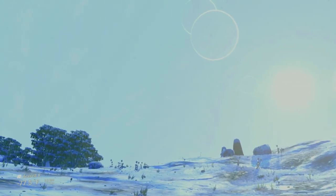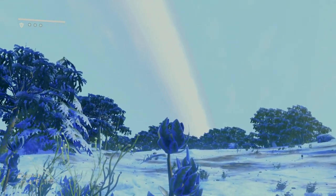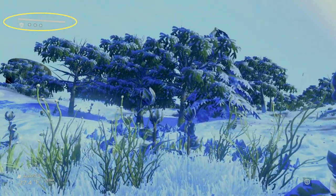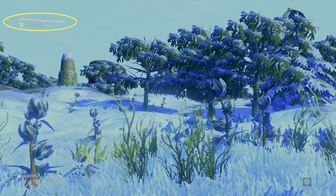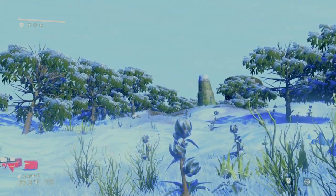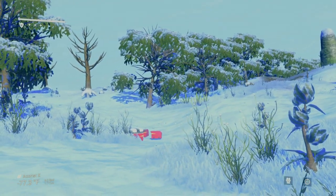These environments can come in a few varieties. Here it looks like we're on a cold planet, but other options would be a scorching planet, toxic, or radioactive. Right off the bat, you can see we have a few things on our HUD, or heads-up display. In the top left is our shield meter, along with some bonuses below that. When you take damage, your shield is the first to go, but it will recharge automatically after 30 seconds, so long as you're not taking any further damage.